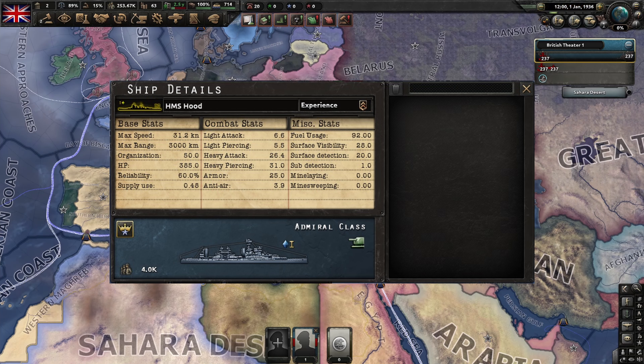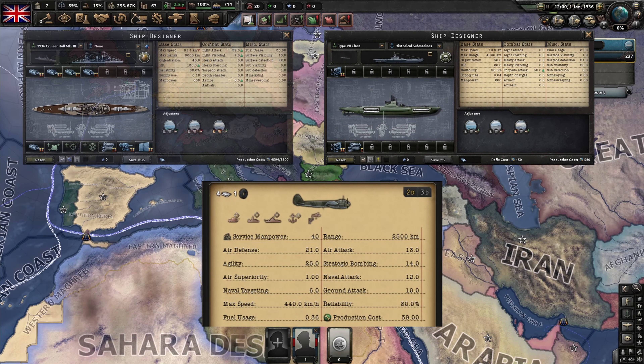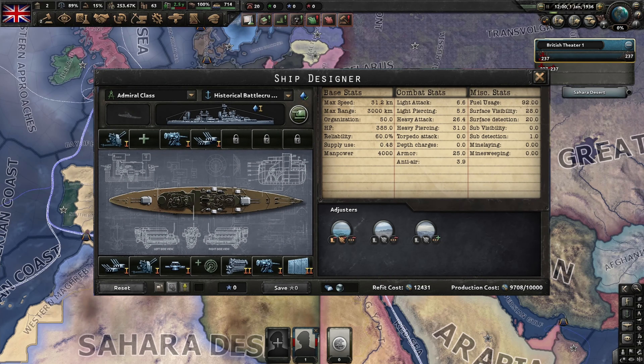Battlecruisers are essentially lightly armored fast battleships, which would theoretically make them good raiders. In the game, however, there are many way cheaper options that are just as good at the job, including but not limited to tactical naval bombers, submarines, and light cruisers. Generally speaking, you do not want to build battlecruisers unless you have a very specific idea in mind.